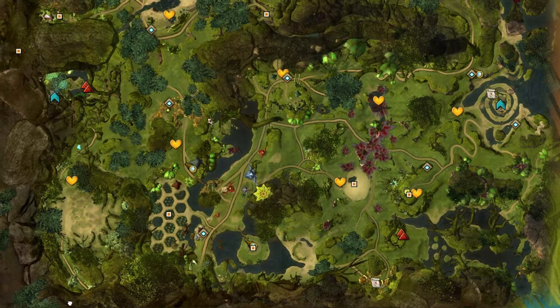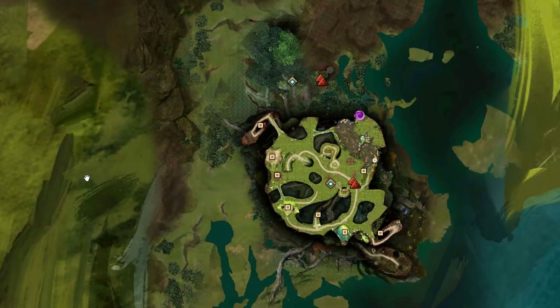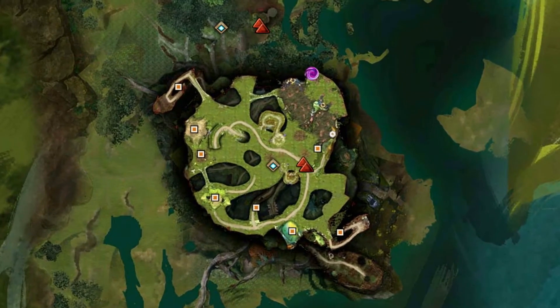When you move down to here, this is where the Sylvari main city is, which is called the Grove. Because the Grove is asymmetric — in other words, there's no symmetry to it — when you first get in there, it's actually really hard to find everything that you want to do in there.